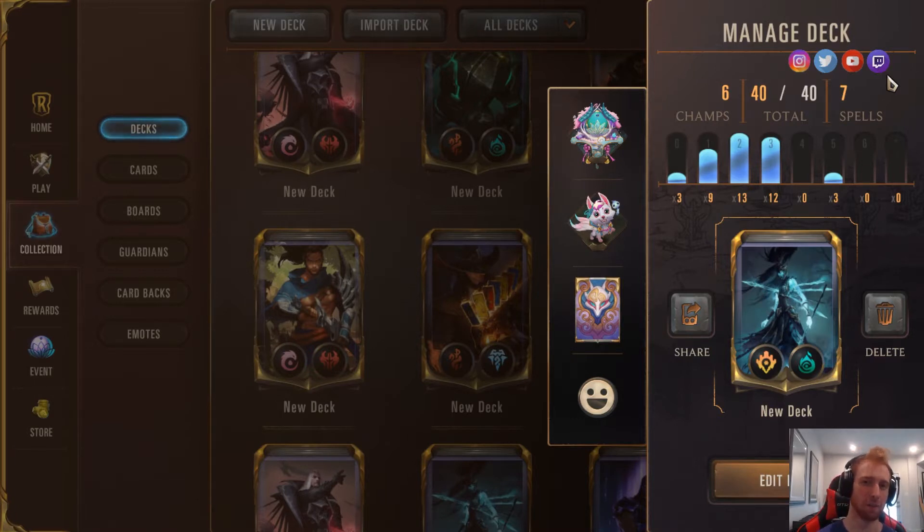Chad wanted me to make a zombie Teemo deck, where you use Harrowing and Reborn multiple Teemos — Rekindler Reborn Teemo — but it was actually pretty hard to build. It just kept becoming more and more of a Prankster deck, so I decided to make it a Prankster deck. And it's doing really, really good this format. I'm very surprised at how good it's doing, and I think it has potential to be a very amazing deck.